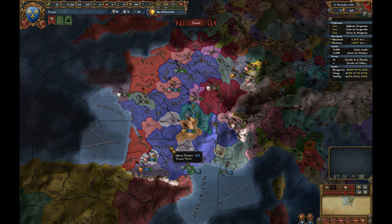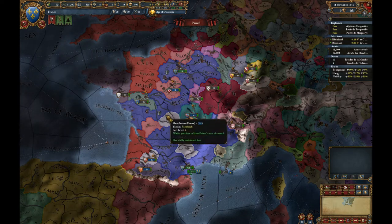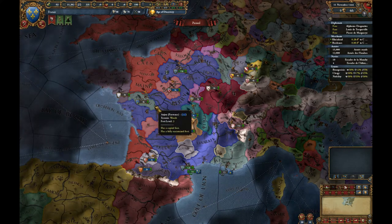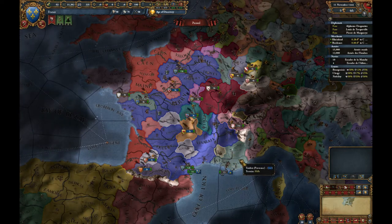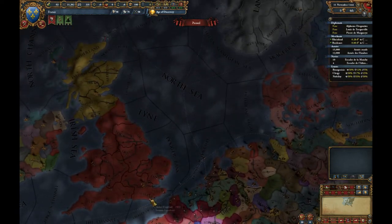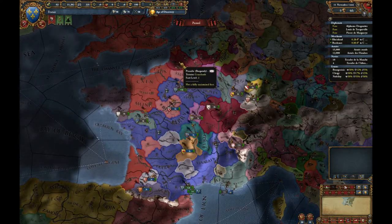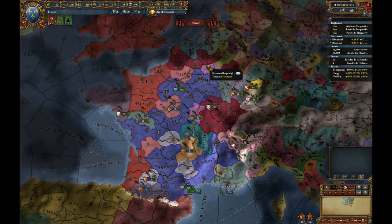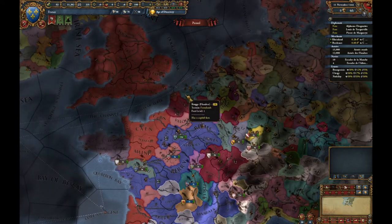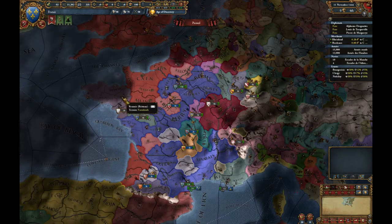France at this point isn't a unified country. We're made up of a whole bunch of nations — we control most of the blue bit, but these nations around us technically belong to us as vassal states. We start with an unusual number of vassals, which is one of the things we need to get down. Anjou actually isn't a vassal state — it belongs to Provence, which is an ally. The red provinces belong to England. Burgundy is more or less a separate country and has a bunch of vassals including Nevers and some of the low countries like Flanders. Brittany is also independent.